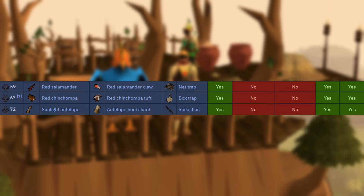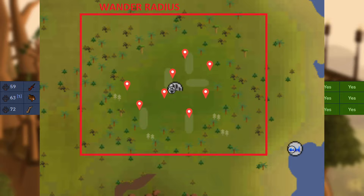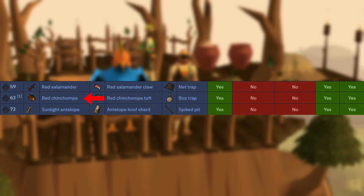Out of the remaining three, Red Salamanders and Sunlight Antelopes are the obvious choices to block. Red Salamanders are slow experience, provide no drops, and are typically busy which means world hopping - they also require a different inventory than the meta. Sunlight Antelopes are slow experience and have a massive wander range and a long respawn that makes hunting them a miserable experience. Red Chins aren't always the fastest rumor, however they are good experience, decent GP for mains, useful on an iron, and they give you a chance at a passive pet.